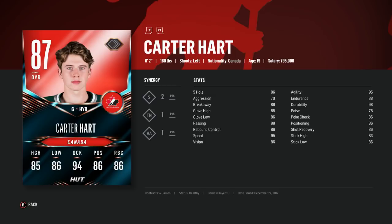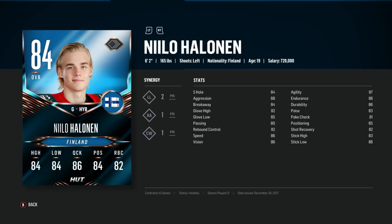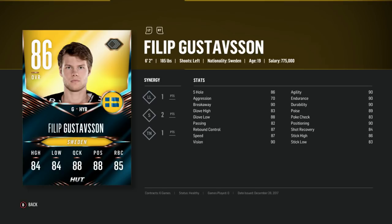Carter Hart starts us off with two points in Silky Smooth, one point in Thread the Needle, and one in AA. You have two great synergies there and one not so great synergy, but if you're trying to activate all three of those team synergies it works out for you. Hellen is the worst of the three goalies as he doesn't have Silky Smooth or Thread the Needle, but if you're trying to build a team with probably all five synergies then he is a good choice. Two points in Locker Room Leaders, one point in AA and one point in CW. Despite that, he does have four points in team synergies, making him pretty desirable. The best goalie out of these three is definitely Gustafsson, who has three of the most desirable synergies: two points in Silky Smooth, one in Thread the Needle, and one in Locker Room Leaders. He is a must-have pickup for a backup goalie if you're building a solid squad with those synergies.